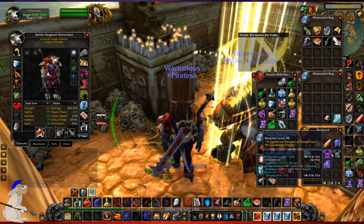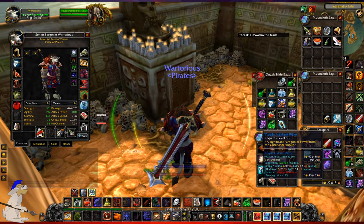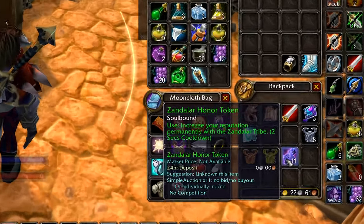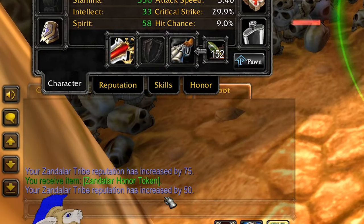If you buy them and they don't sell then they can kind of hang around for a while. You hand in your baijus here and you get 75 reputation for each one that you use, as you can see down here. And then it will also give you a Zandala honor token which you can burn for another 50 reputation.